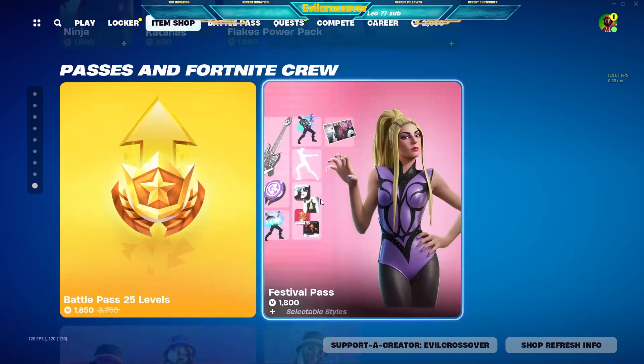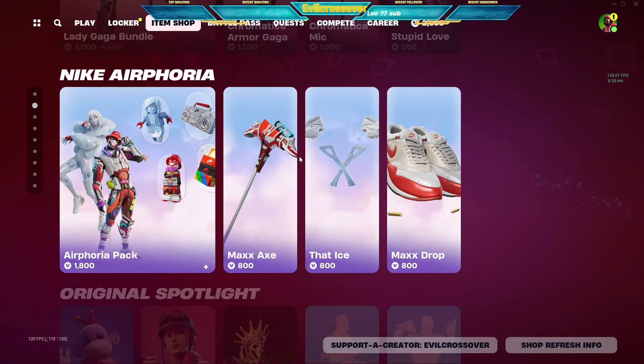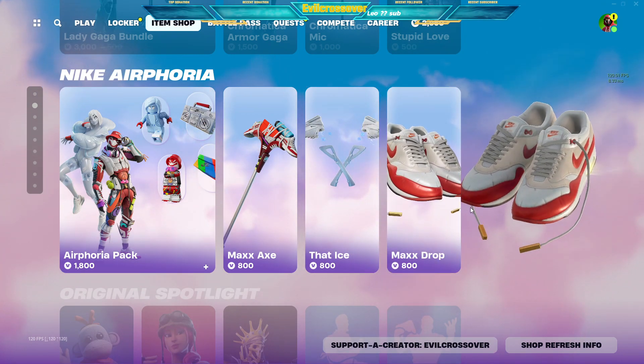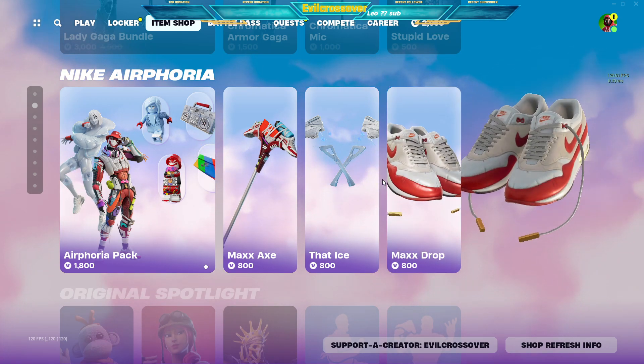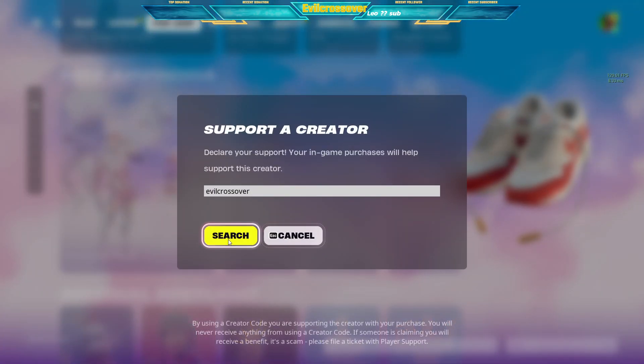And that's it for the item shop — oh my god, same stuff. Are we getting tired of this item shop? Let me know in the comments if this item shop was great, mid, or just straight garbage. Let me know in the comments and I'll catch you on the next one. Don't forget — use code evil crossover in the Fortnite item shop.